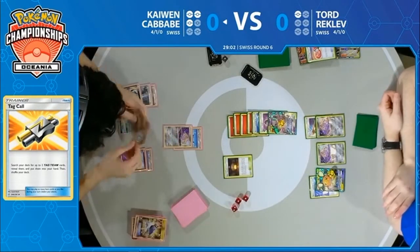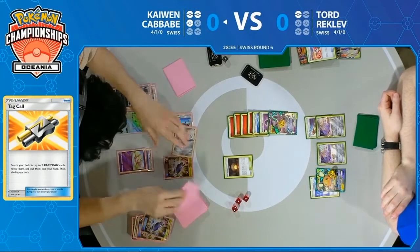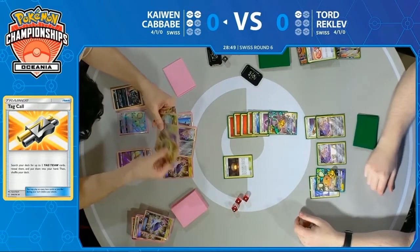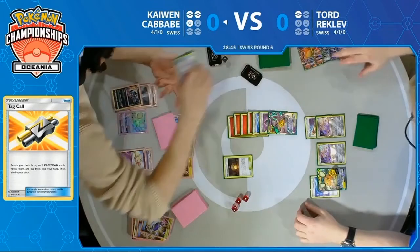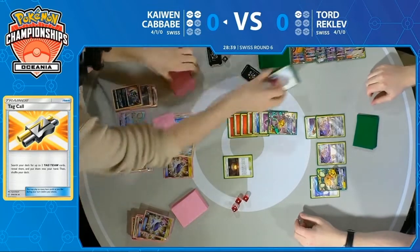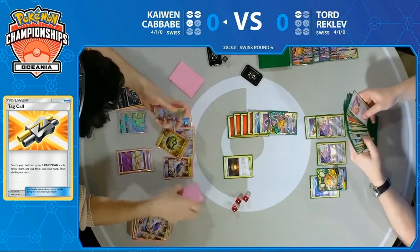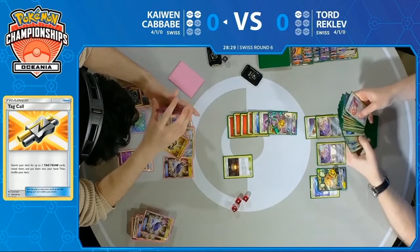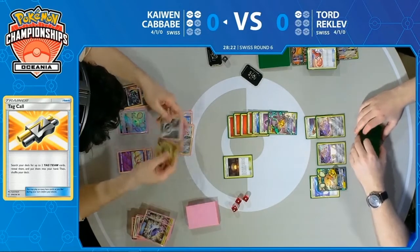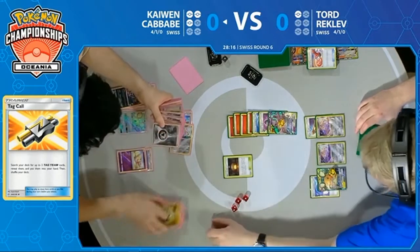This is looking hard. Metal Saucer — and he actually also found the Custom Catcher to go with it. Metal Saucer into Custom Catcher, into Custom Catcher, into Stellar Wish — insane. A Quick Ball can find himself another Zacian, but that might be the end of game one. I think Tord's taking it. He was able to find the right route there and put himself in a great position, making Kaiwen have to find that one card. Kaiwen was able to find it, but didn't have any supporters to go along with it afterwards — so now we see him really struggling to keep up, and this Mewtwo has so many energies.